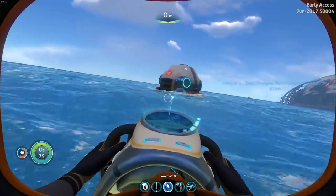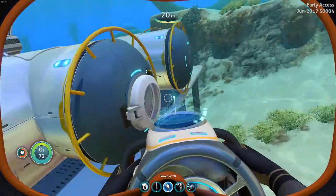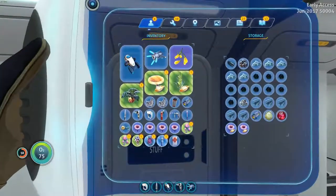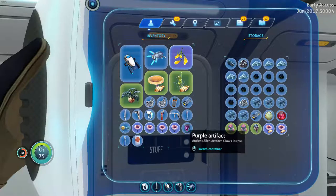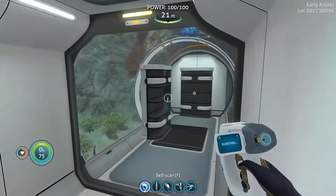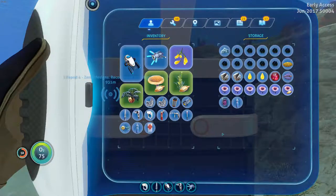We made it back — sweet. Back to home. Let's go ahead and put away some of the weird stuff we got. Purple artifact — yeah, still not sure about that. But we got a few blueprints, we could build some cool stuff here now. Let's put the mushrooms in here, same with the purple artifact.